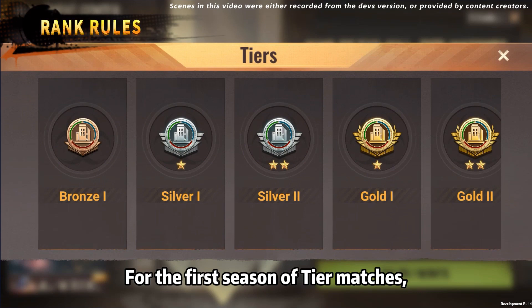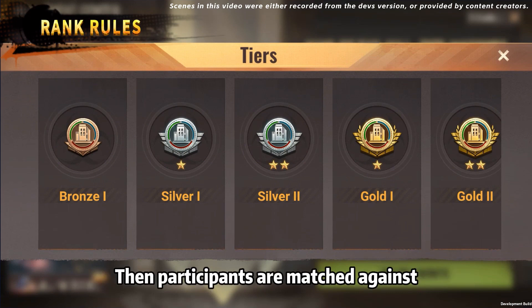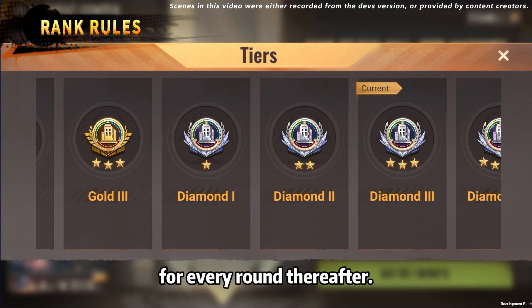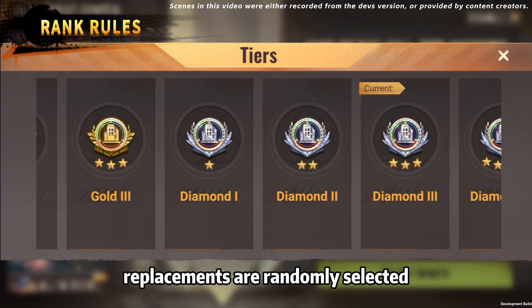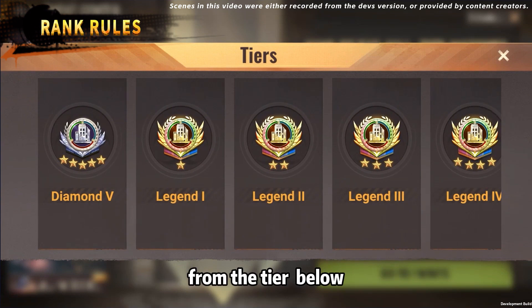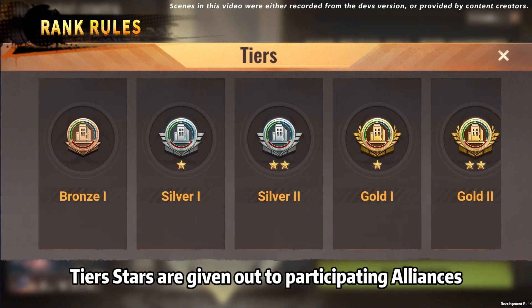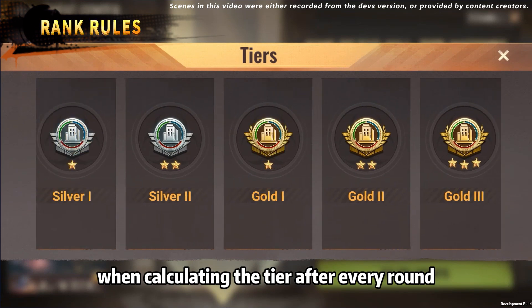For the first season of tier matches, initial tiers are determined based on alliance power. Then participants are matched against someone within the same tier for every round thereafter. If there aren't enough alliances in a tier, replacements are randomly selected from the tier below and given one star instantly.